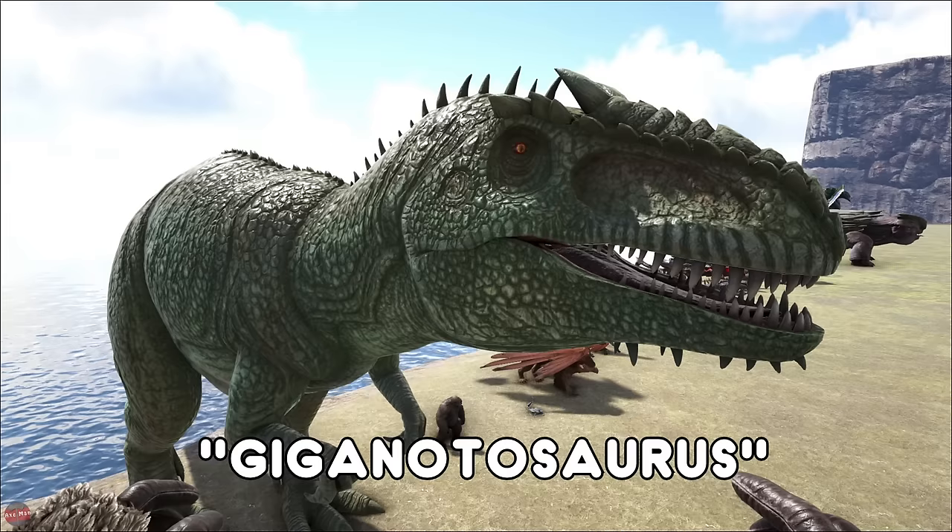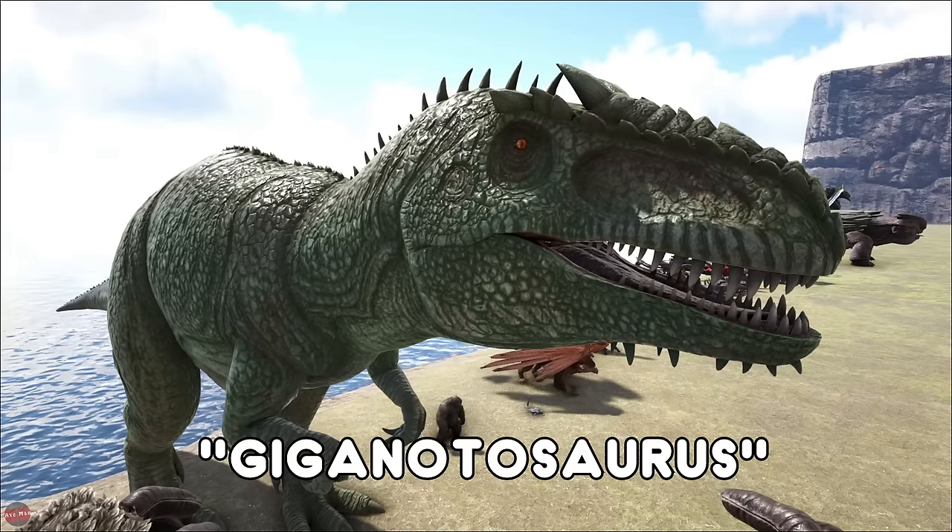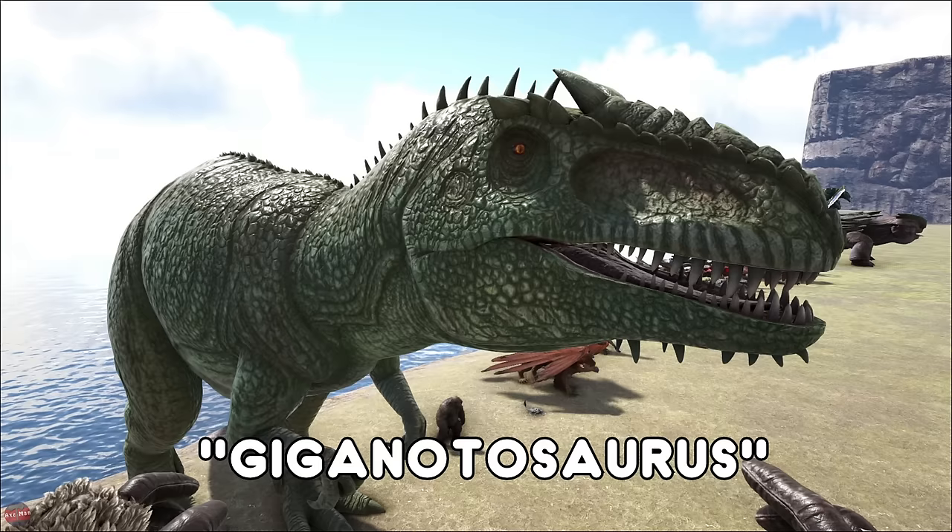The Giganotosaurus, or the Giga, is an apex predator. In the wild these are really strong and they will kill you in a couple of bites. Once they are tamed they do lose some of their power but they are still very powerful. If they do take a certain amount of damage they will turn on you and attack you and your creatures and your base, so just be careful.